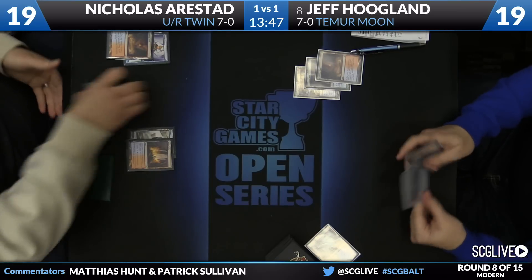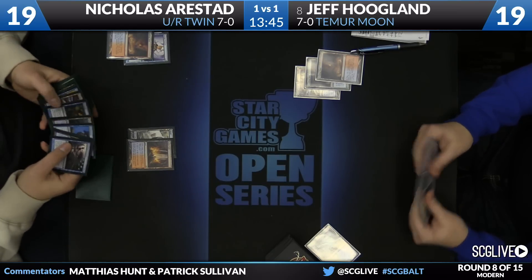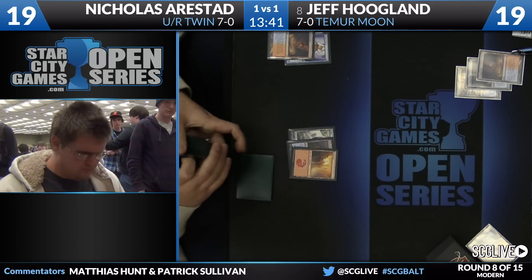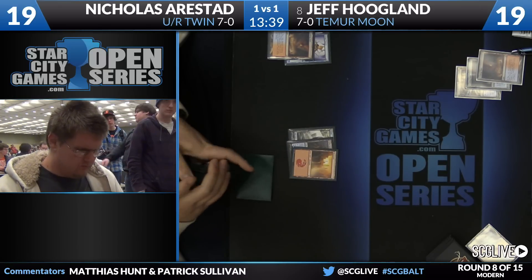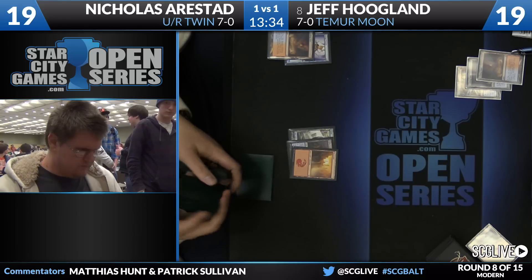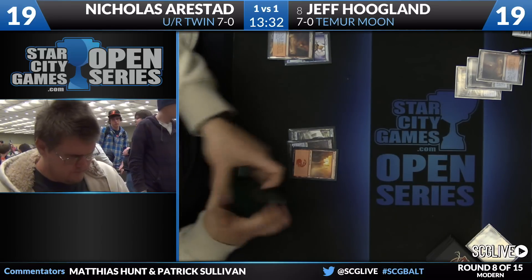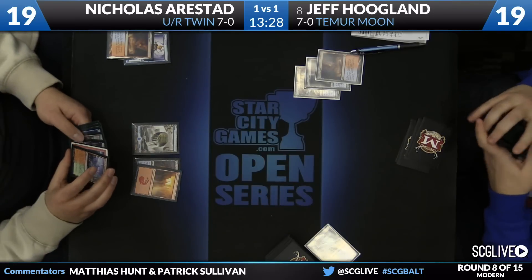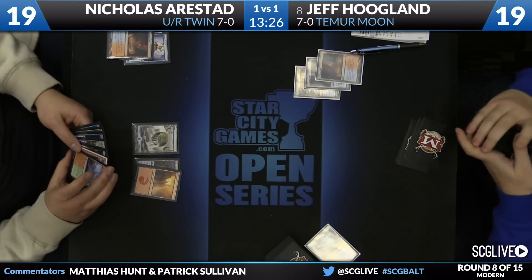Two copies of Boomerang in the deck — that's not something you traditionally see. It's just another Unsummon-style card. Gives some incidental value against some of the other decks in the format as well. The card's insane against Amulet Bloom if you get to hit a Bounce Land with a Bounce Land trigger on the stack — Boomerang a Bounce Land and they have to pick up all their lands. It's really bad.